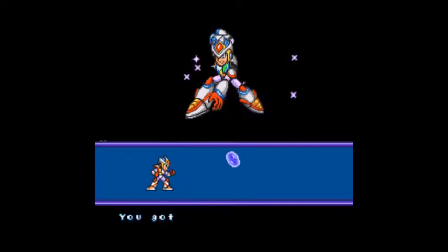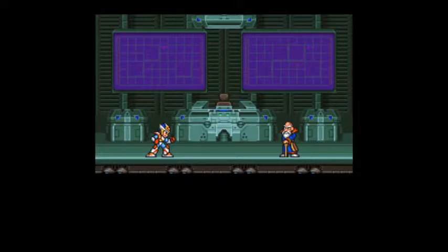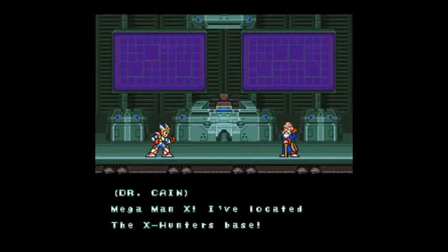We are looking cool in our full armor. So we got the crystal hunter, and it can freeze enemies inside of crystals. Oh, Dr. Kane — 'Mega Man X, I've located the X-Hunter's base.' And I kind of dropped the controller there.